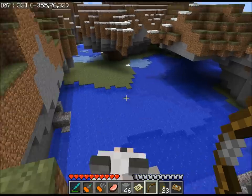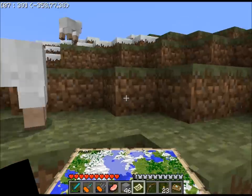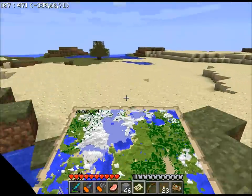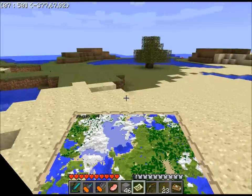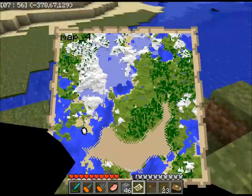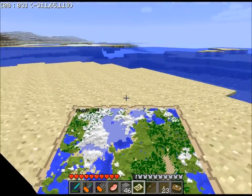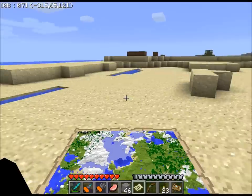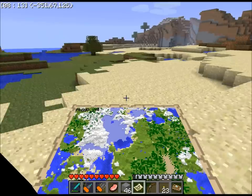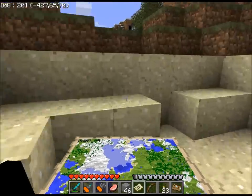Nice, a little overhang like that. The problem with the map is I can't see where I'm going very well with it out. Squids, ocean. I've already explored this area. Fisher dog — also, your dog will sometimes catch fish when he's been in water, so that's kind of cool.